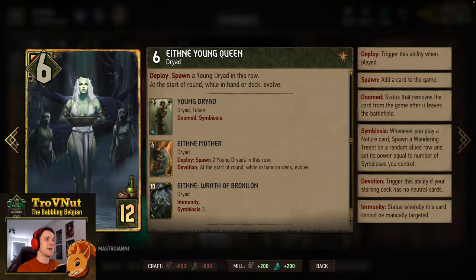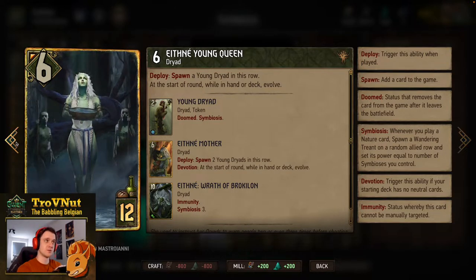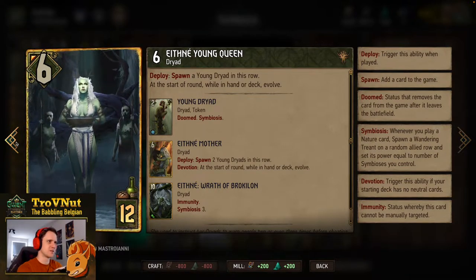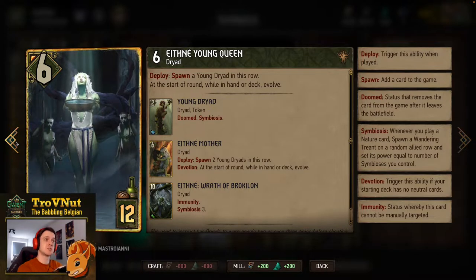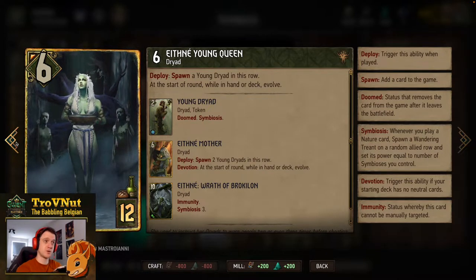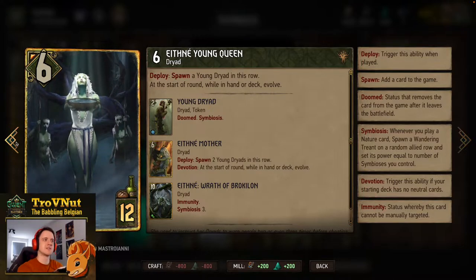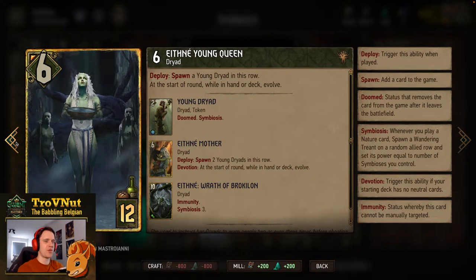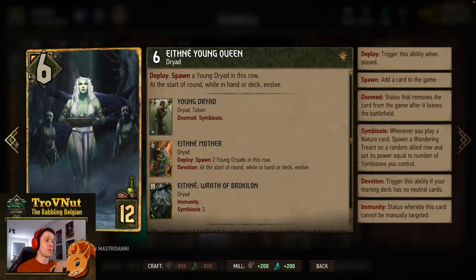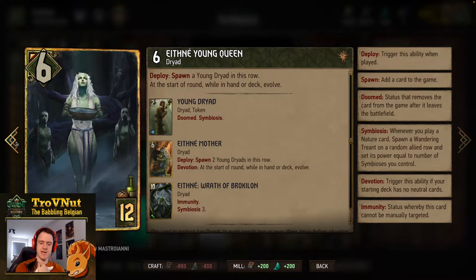Ethne, Young Queen is the evolution card for Scoia'tael and is very good at generating symbiosis. She evolves every round — eventually becoming Ethne, Wrath of Broculon. First stage she generates a Young Dryad; second stage she spawns two Young Dryads and two symbiosis triggers. At the final stage she becomes 10 power with immunity and symbiosis 3, generating a 4-point Treant every time you play a nature card.